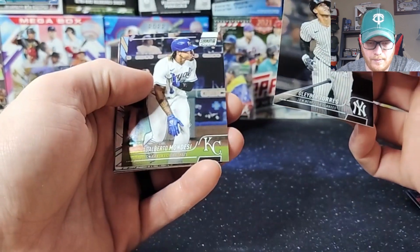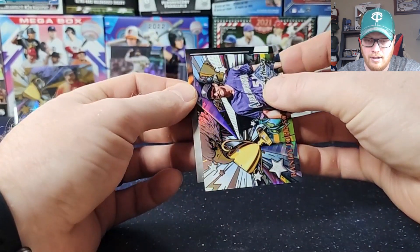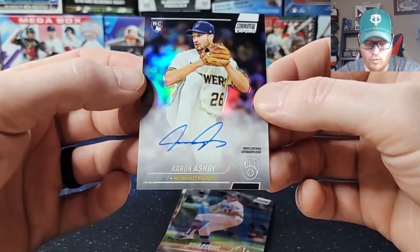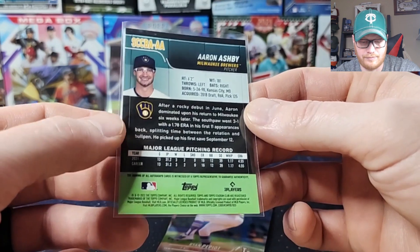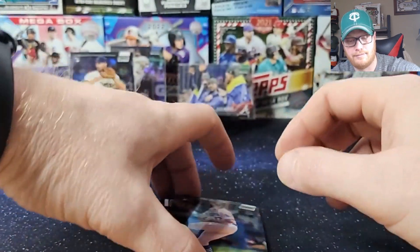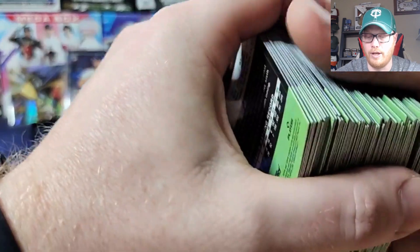Glaber, Mondesi, Randy Johnson with a Trophy Hunter. It's a rookie — it's a Brewer — it's Aaron Ashby. Not what you're looking for. 25-year-old rookie pitcher out of Milwaukee. George Brett. So not the best box — didn't even get a Julio or Witt, which stinks. Fun rip though, cool looking cards.